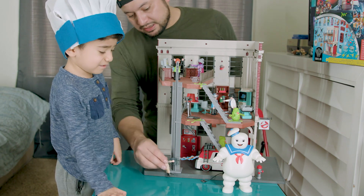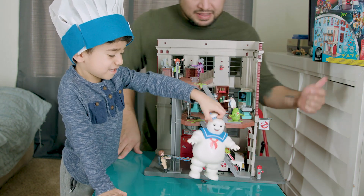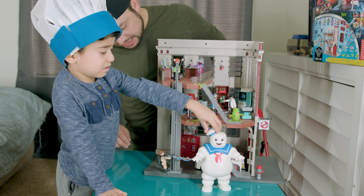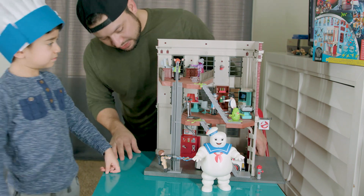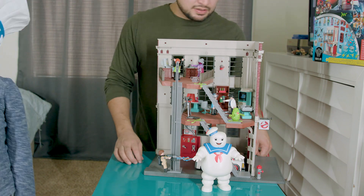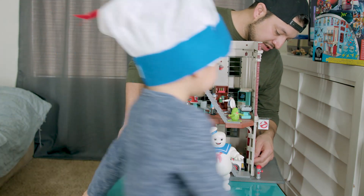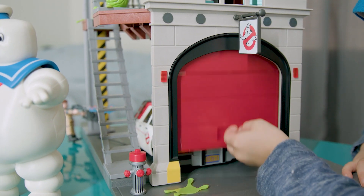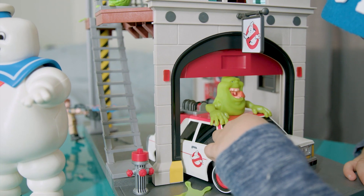We got the Ghostbuster right here with the slide. We got the Marshmallow Man — yeah, that didn't come with it, he already had that one. And Slimer — we already had Slimer. We are missing a couple Ghostbusters, but we'll get those next time. And then we got the Ghostbuster sign here and then the door. The door opens, which is pretty cool.